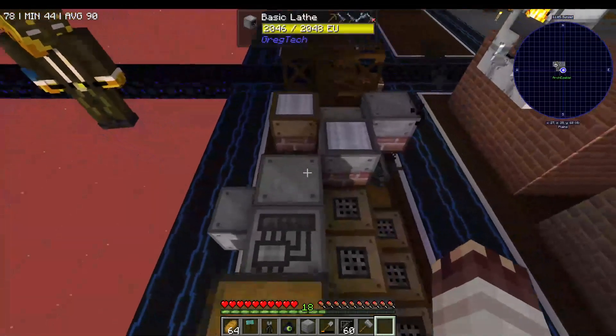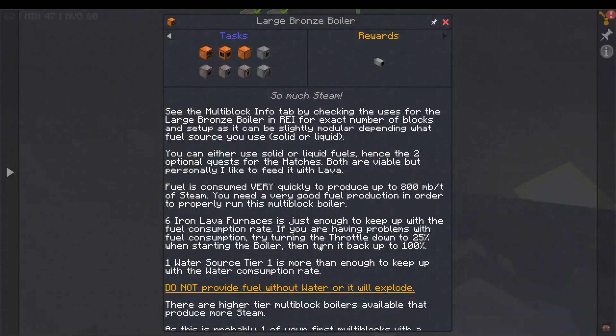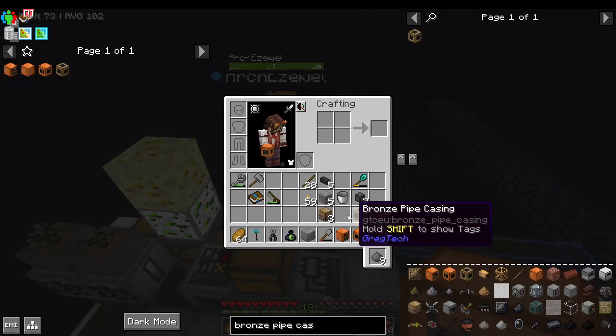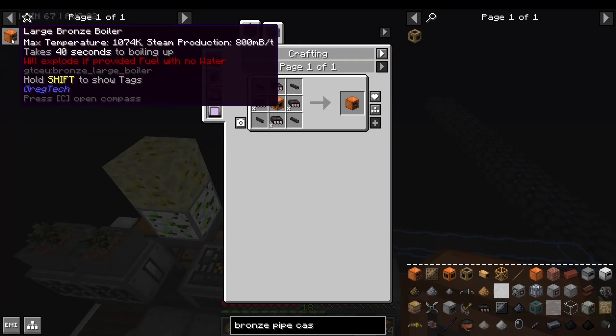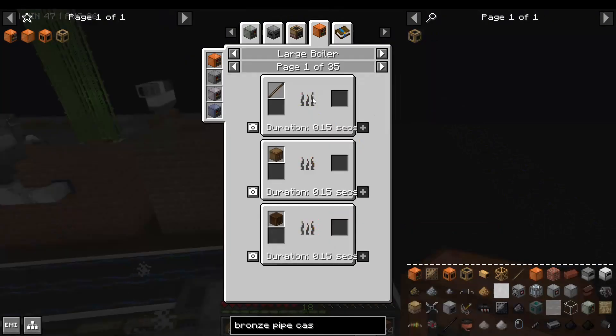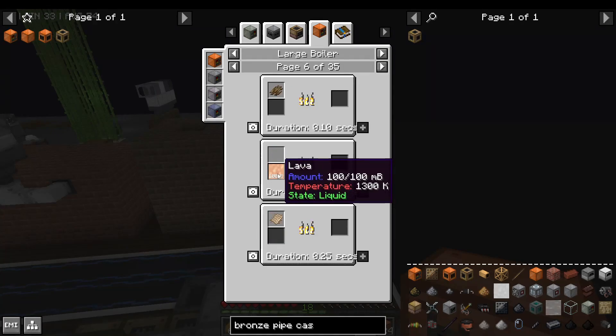So our next best solution is going to be a multi-block boiler called the Large Bronze Boiler. It required a cool 2 stacks of bronze to make all this stuff, and Arch did make all of the other hatches necessary. We have everything for the Large Bronze Boiler. The boiler can be powered either with solid fuels or liquid fuels, and uses those fuels very fast. For example, it uses 14 lava per tick.